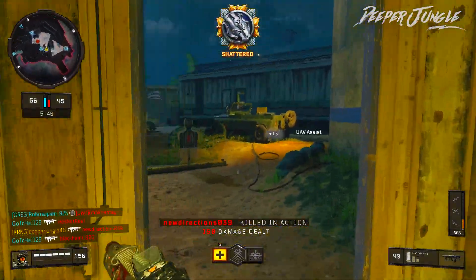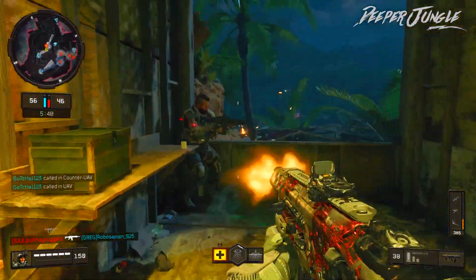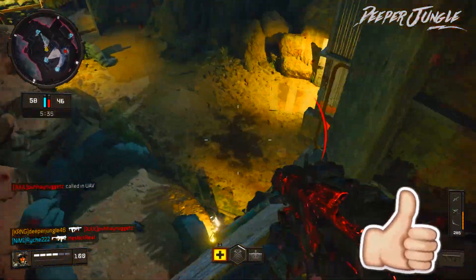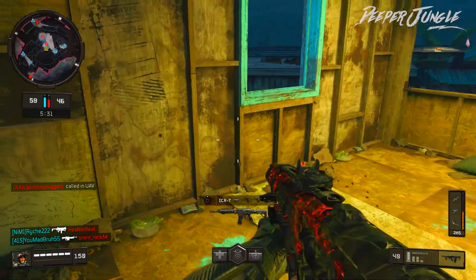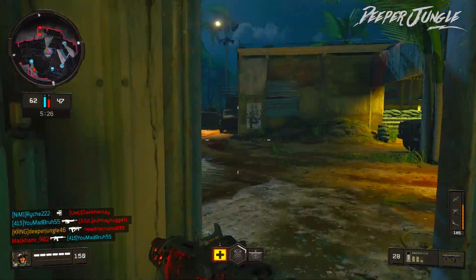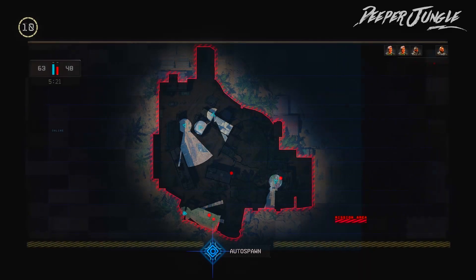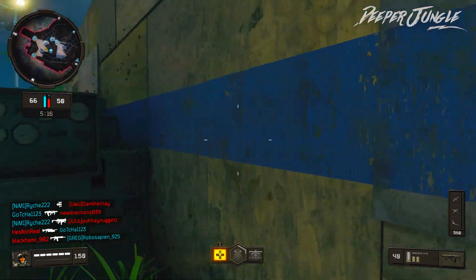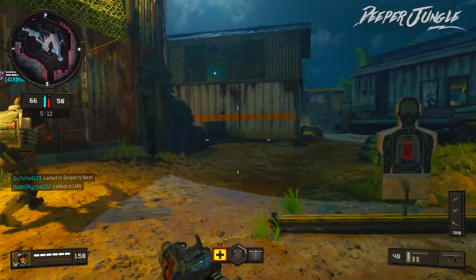When Black Ops 4 originally released, I didn't really enjoy using the Maddox that much — I thought it was a pretty good Assault Rifle but it was never my favorite. After I got Dark Matter Camo I could use whatever weapon I wanted, tried a bunch of different weapons, and I really did like the ICR as well as the Maddox. Surprisingly, I noticed I did the best while using the Maddox, and it became easily one of my favorite weapons. So if you haven't already, make sure you check out the Maddox — you will not be disappointed.